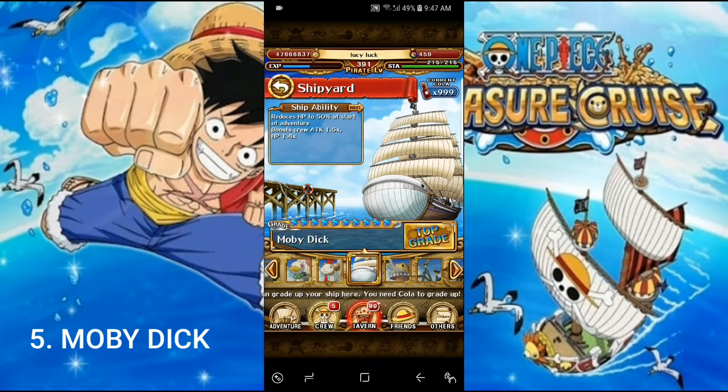Number 5 is the Moby Dick. It reduces HP to 50% at the start of adventure, which seems pretty bad, but it boosts crew attack by 1.5 times — that's a 50% attack boost — and HP is boosted by 1.4 times, meaning a 40% HP boost to all units. That's really a great stat boost.